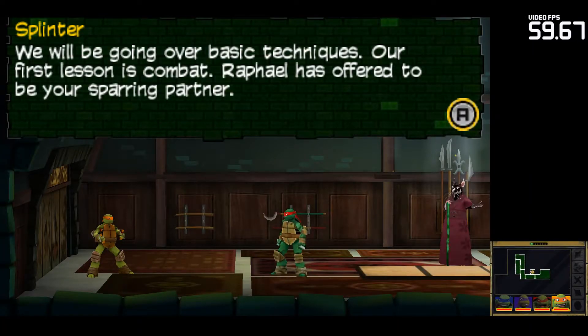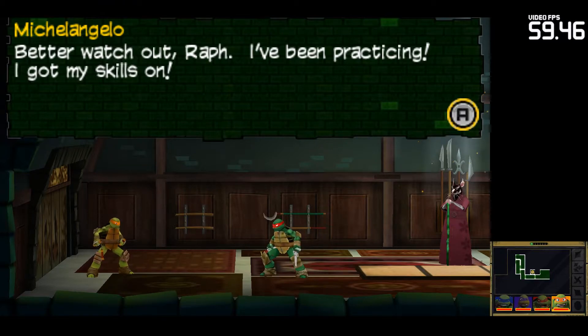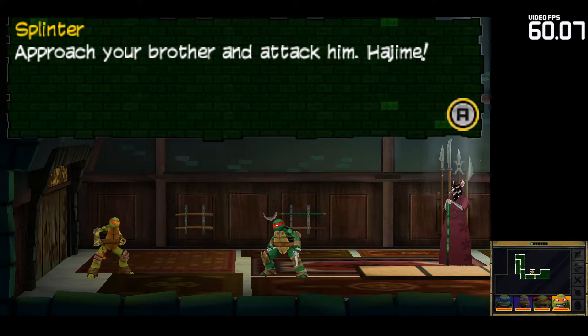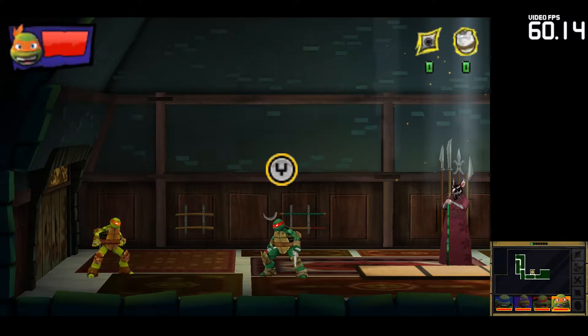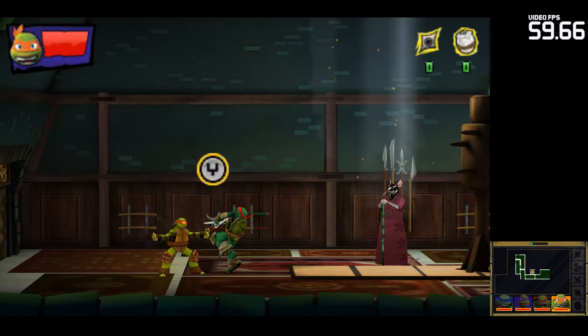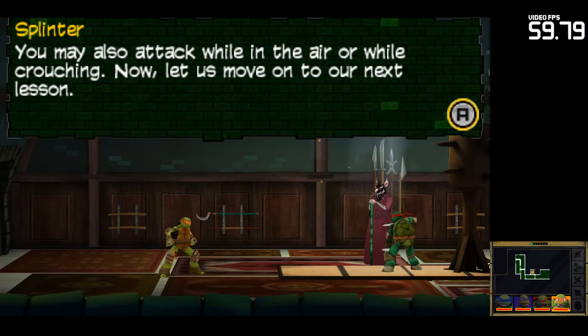We will be going over basic techniques. Our first lesson is combat. Raphael has offered to be your sparring partner. Who can say no to a good Mikey pounding? Better watch out, Raph. I've been practicing. I got my skills on. Approach your brother and attack him. Hajime! You may also attack while in the air or while crouching.